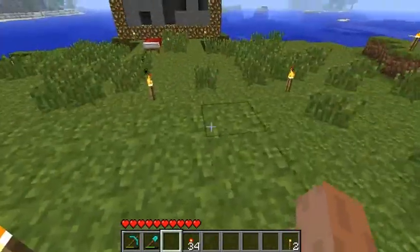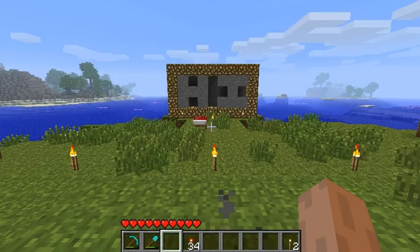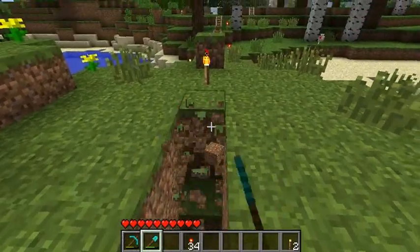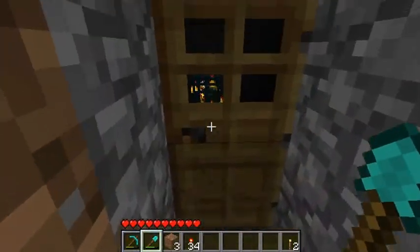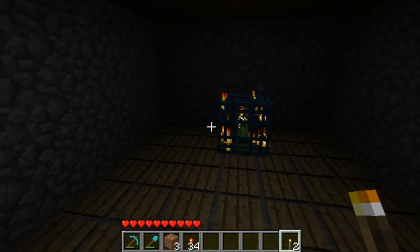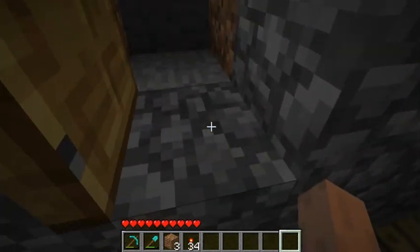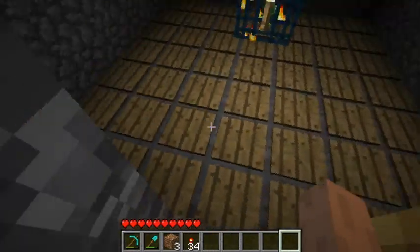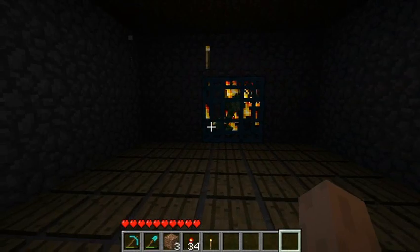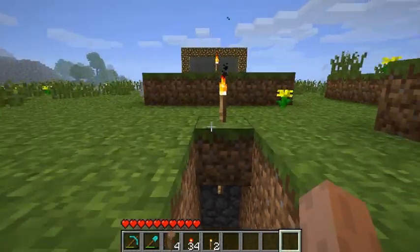If you're quite savvy with Minecraft mechanics you already know how I did it. So let me just turn it off — you've probably already guessed. We have a creeper spawner. Let's deactivate it for now, and below the creeper spawner we have tons of pressure plates.